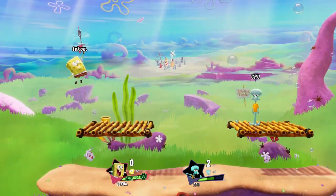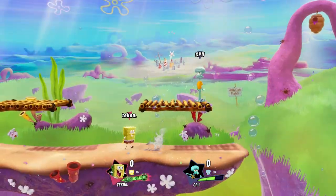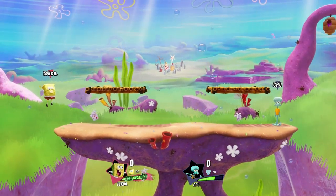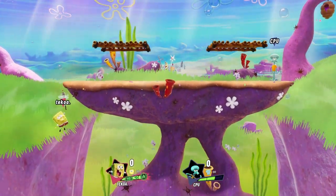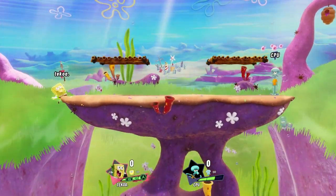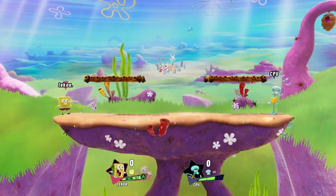Now for SpongeBob's recovery — it's just the hydrodynamic spatula. But when you add slime, of course you go higher. Some of you guys probably think you're not going to use the slime up special all the time, but this is actually a great way to recover. SpongeBob's recovery is not the best; however, it can become the best once you add a little bit of slime to it. You guys can go really high, and especially when you're trying to recover, you're definitely going to make the stage every time now.